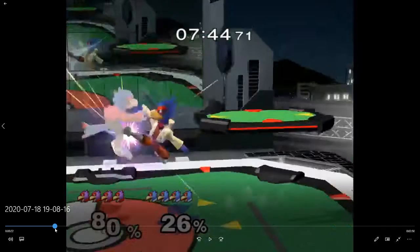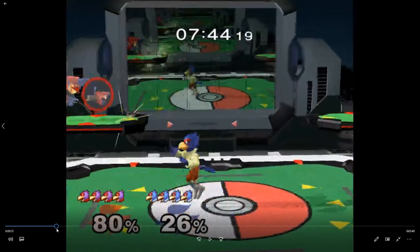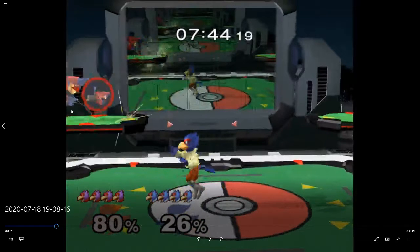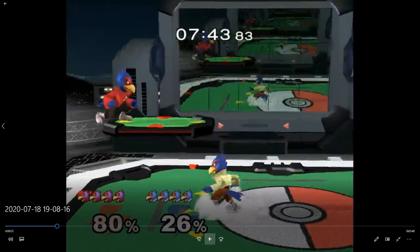I don't like this nair because it's not going to ever hit anything. He DI'd and got out — once you do this forward air he's out. By doing this nair trying to extend the combo, I feel like there's probably nothing you can do here. Maybe you can go for a super hard read and overshoot a down air, or read no-tech, tech in place, or tech away to cover those options. Taking away was actually a smart thing.